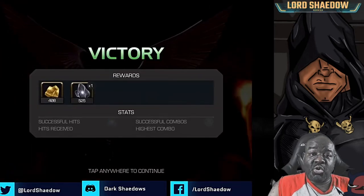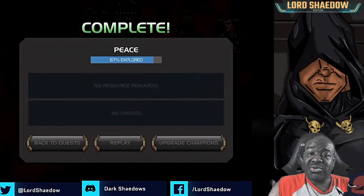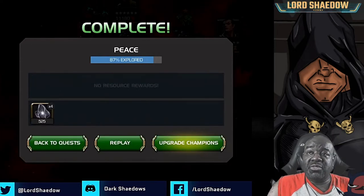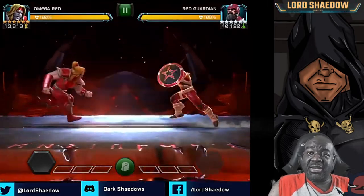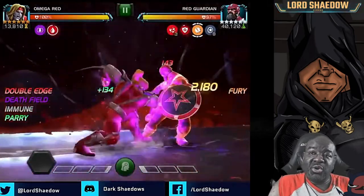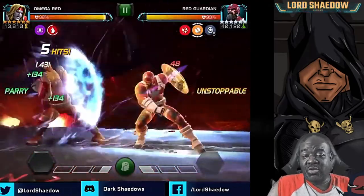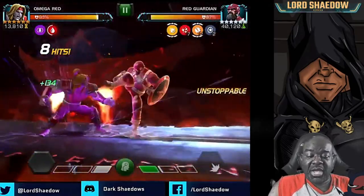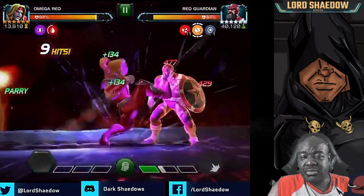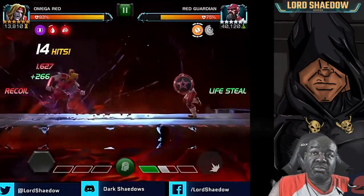Archangel absolutely destroyed Red Guardian — that fight went faster and smoother than any of my others, so he is definitely among the top counters to this month's Red Guardian. Next I'm going in with Omega Red — my Omega Red is a six-star, unawakened, and I took him to Rank 2. I had some catalysts expiring, and because I'm running suicides I have no regrets taking him up.